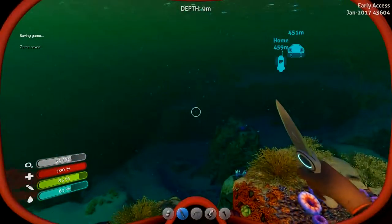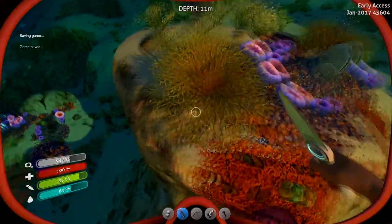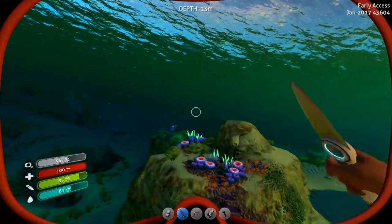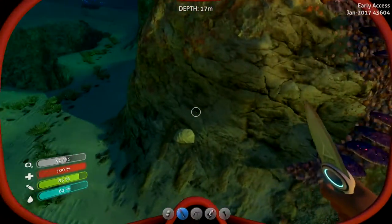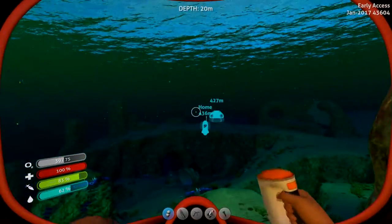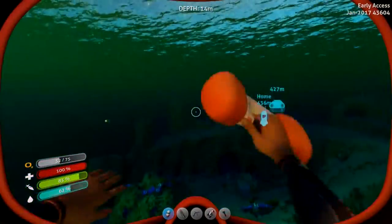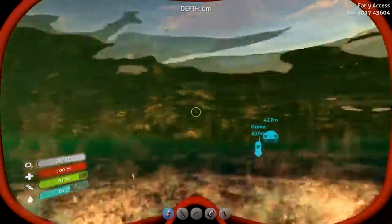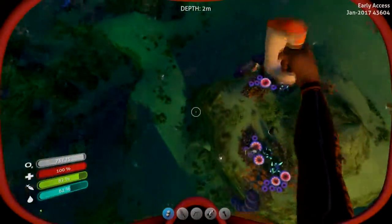Hey guys, what is going on? Tority17 here, and today I'm back with another episode of Subnautica — this is episode 4. I've been doing some stuff off screen, looking for things. I found one of these bladder fish things, and what I do with it is hold it and click it — it takes me up to the surface really fast. I thought it was like an extra breathing cell.